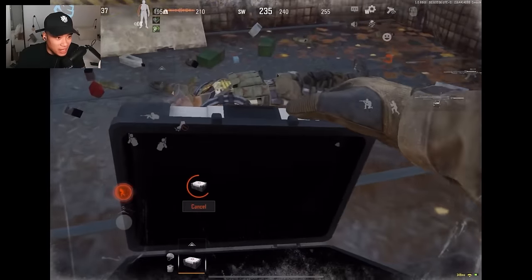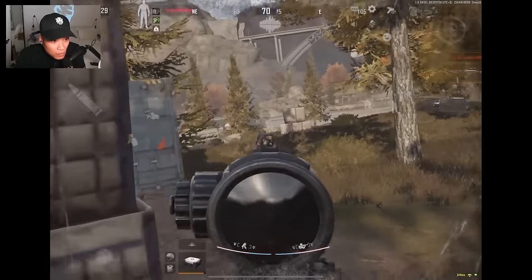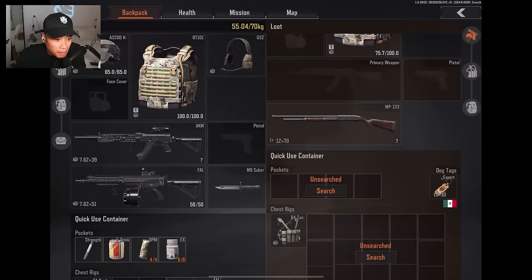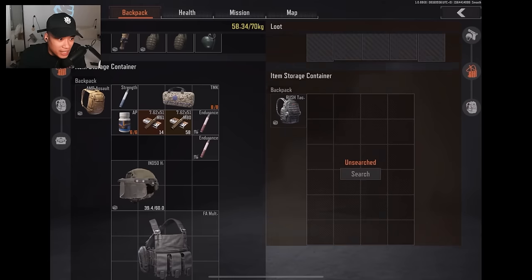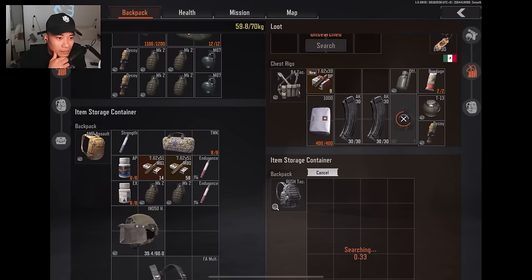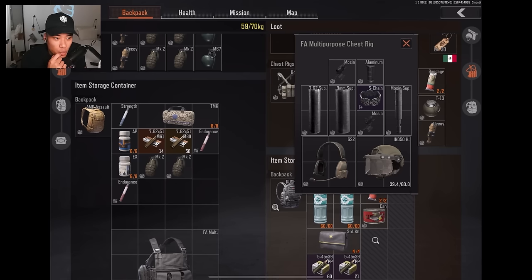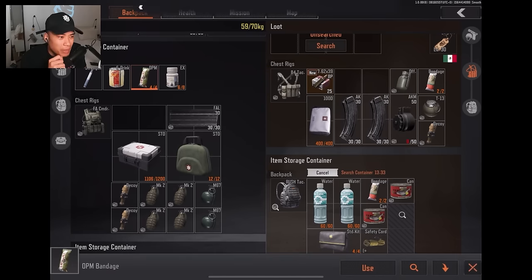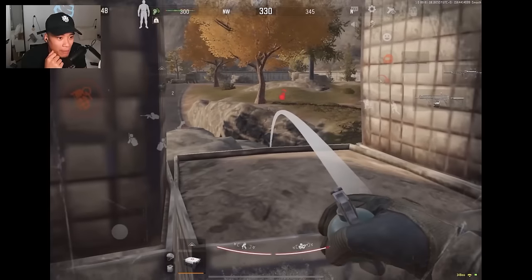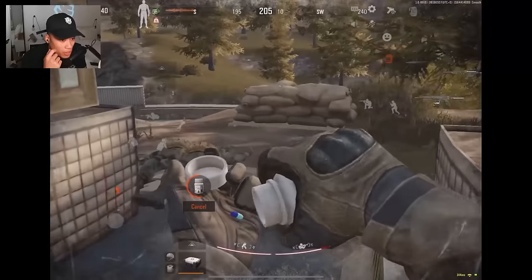Look at his peeks man - his peeks are so clean, guys, so clean. All right there's one more in barn, there's definitely one more player in barn. But he's taking his time looting these guys. This guy was T6 - T6! What was he using weapon-wise? He's literally just wasted his money. BP rounds - I mean it's not that bad, but I'd honestly rather invest in better ammo and weapon combo than the best armor.